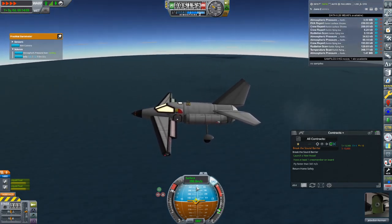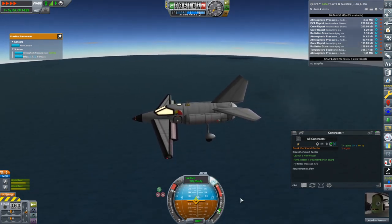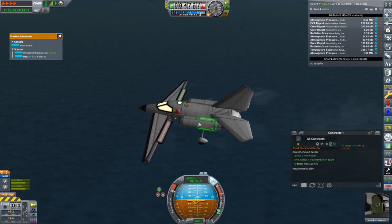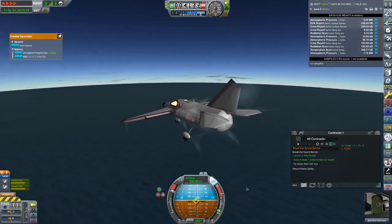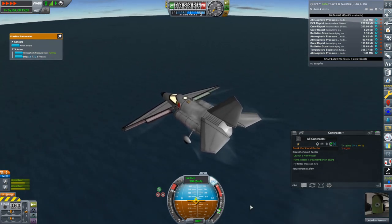I think I'm going a little bit faster now. We'll start pitching downwards. If I simply put a third Juno on the top with another pair of tanks, I'm sure that'll do it. I don't think this is gonna break the sound barrier as-is. Maybe I put on too much weight with all this science-y stuff.